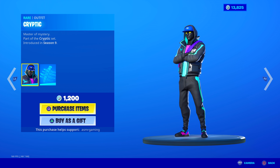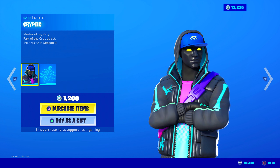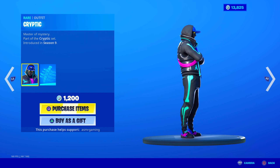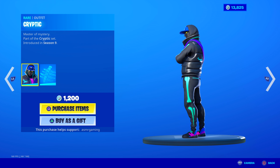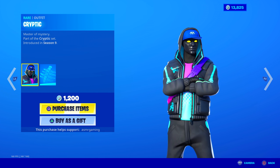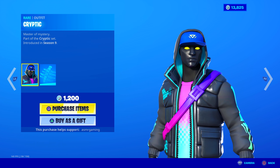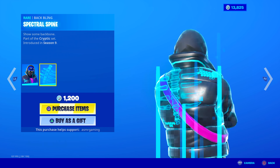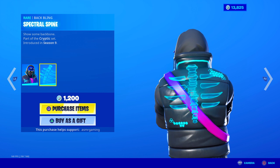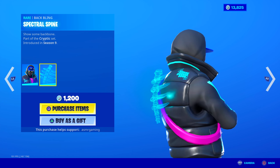Cryptic skin is back. Didn't we just get the Cryptic skin? They keep bringing this back like every other week. Master of Mystery, Cryptic skin, 1,200 V-Bucks. He looks like a futuristic skull trooper — you can see the bones from his leg and arms. Kind of like a future skull trooper skin. I like the glowing eyes. And he has the Spectral Spine back bling, which is cool and animated. 'Show Some Backbone,' part of the Cryptic set, 1,200 V-Bucks. Very cool holographic animated back bling.